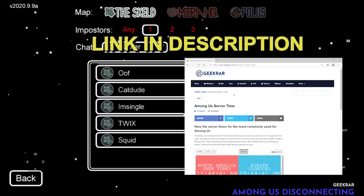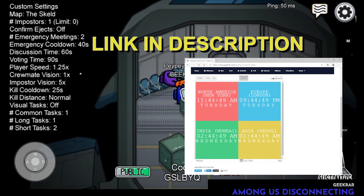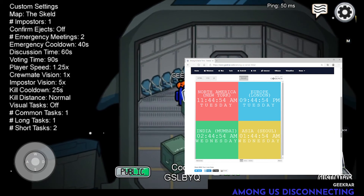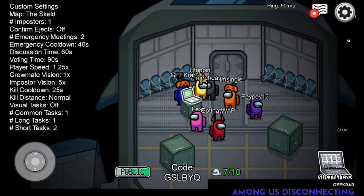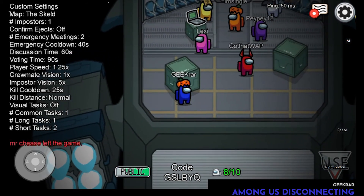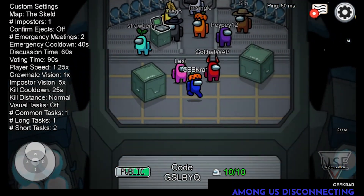Again, to find the server list, the link is in the description below — it's one of your best bets to discover which opposite time zone server will work best for you. If you have any questions or are experiencing this or other issues when playing Among Us, put them in the comments below. I'm making another video and we have a big list we're developing to try to resolve as many problems as we can. If you found this useful, please give us a thumbs up. Thank you for watching and we'll catch you on the next one.